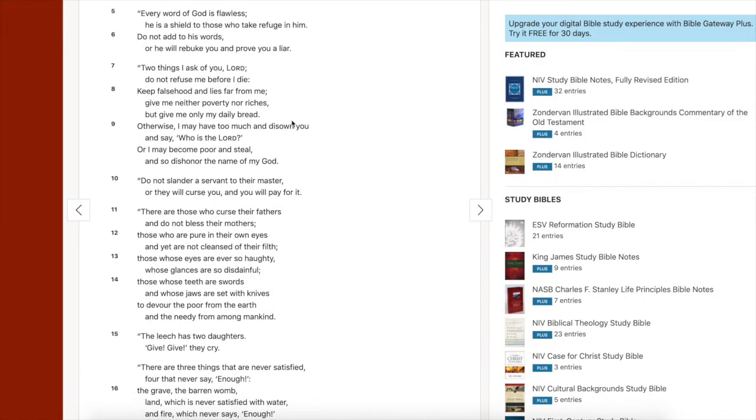Almost forgot the wisdom one-liner — Proverbs 30, verses 7 through 9. It's more of a plea: 'Two things I ask of you, Lord — do not refuse me before I die. Keep falsehood and lies far from me. Give me neither poverty nor riches, but give me only my daily bread.' That's very humbling. If you could have anything you want, would you wish for just daily bread or unlimited riches? Just think about it.